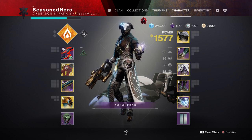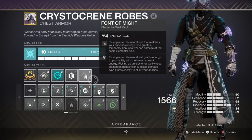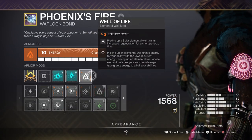For key mods, we have Seeking Wells, which allows elemental wells created to follow you. Battle for Wealth for +2 wells created. Phantom Might for a 25% solo weapon buff. Melee Wellmaker for creating wells via melee. And Well of Life for increased health regen over time.